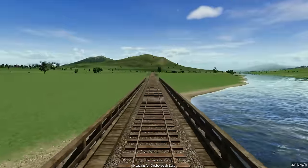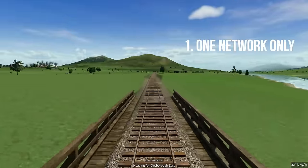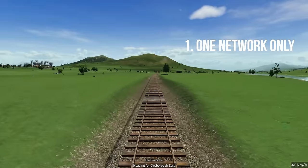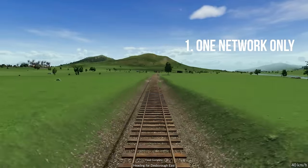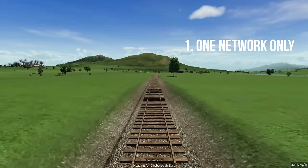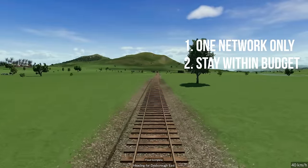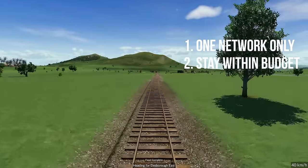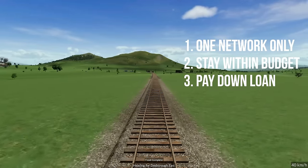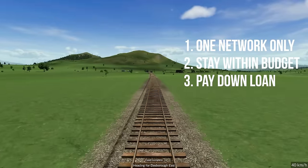First things first, I've decided to set myself a few rules. Initially I'm only allowed to set up one network. That network may involve multiple different transport types and multiple different towns, but I'm not allowed to extend it as the 10-year period continues. Secondly, where possible I've got to stay within my initial 2 million loan budget. Thirdly, where possible I've actually got to pay the loan down as the 10 years continues, which will save me money on interest.